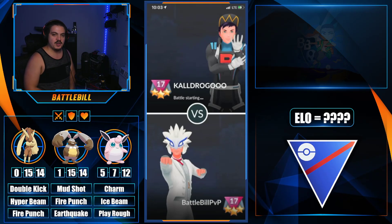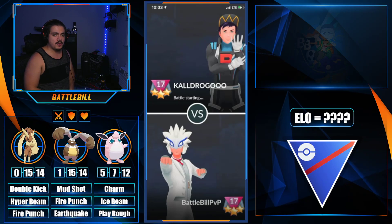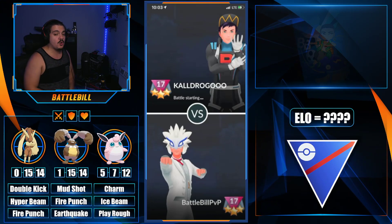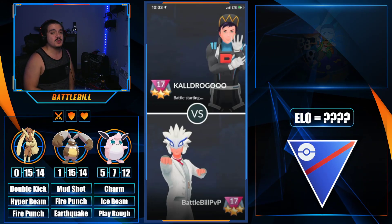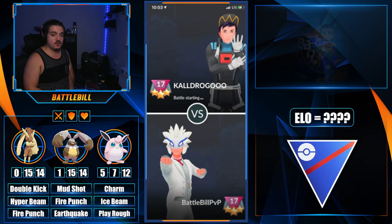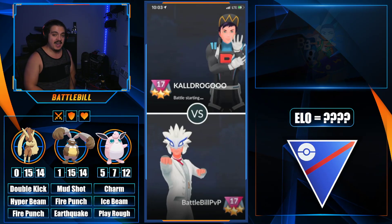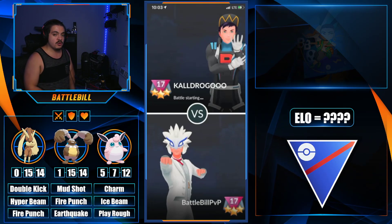Hey, Battlebilt here with another video getting some more Season 12 Go Battle League battles, taking place in the open Great League meta. Today's video has a theme team called the triple bunny strat, featuring a mon that received a new move — Lopunny getting the fast move Double Kick. As a comparison, Double Kick is essentially a Hex clone energy-wise but deals more damage, and there's no other move like it in the game.